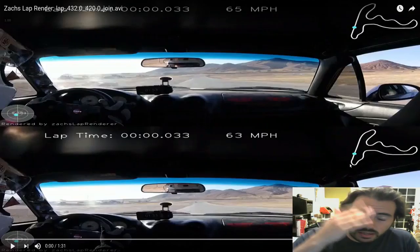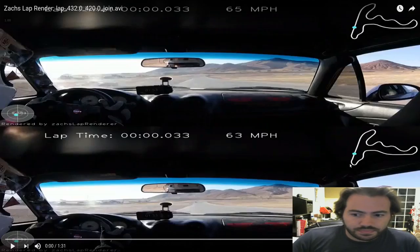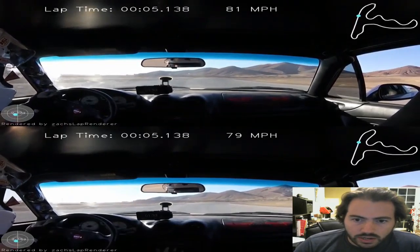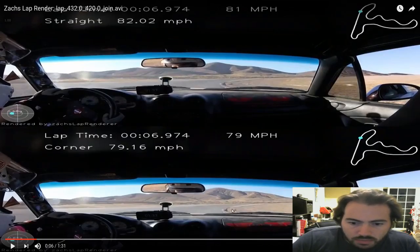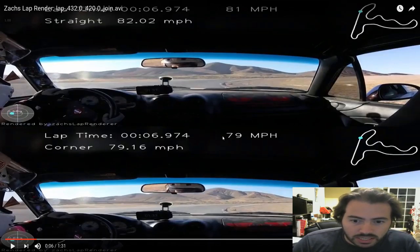As you can see at start/finish, the faster lap is already two miles an hour faster as we cross the start/finish line for timing. As we enter turn one, you can see — I don't know if the mouse is visible — but the apex of turn one is pretty darn close in both laps. So even though there's that speed differential, the apex position is very similar.